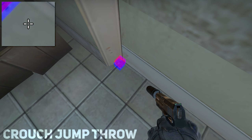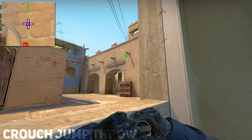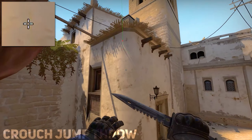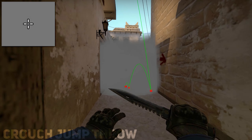It's going to be an alley smoke from market window. You want to make sure you're crouched the whole time and jump throw while crouched. This lands deep in the alleyway so you can get some apps control.